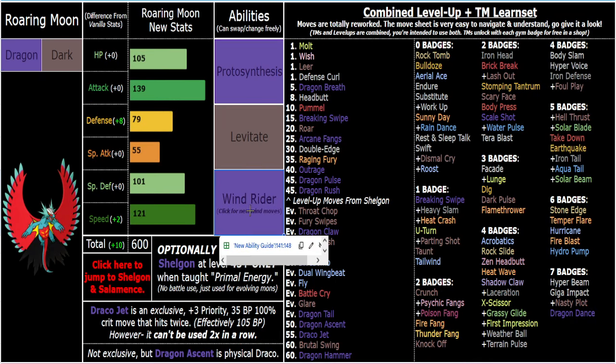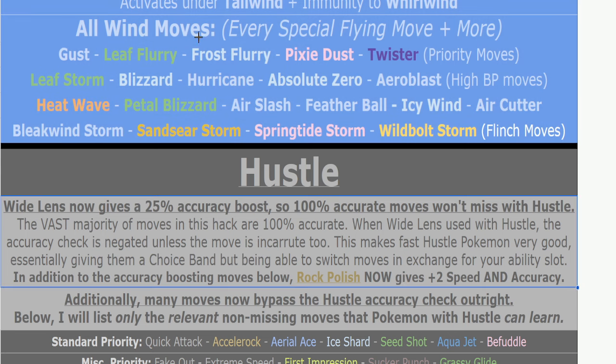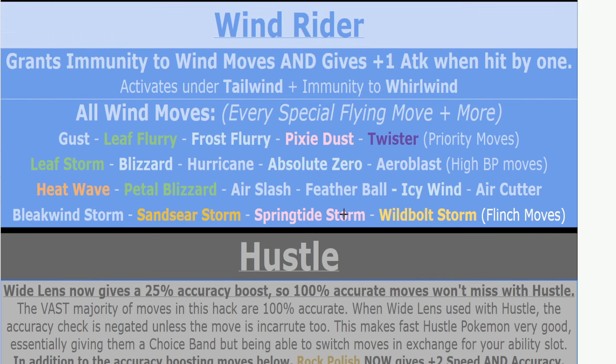So Roaring Moon has immunities with Windrider — tons and tons of new moves from Windrider, there are almost 20. Let me count: 1, 2, 3, 4, 5, 6, 7, 8, 9, 10, 11, 12, 13, 14, 15, 16 — and technically 20, but these four are pretty much never going to be used with the AI. So it's mostly just the most relevant ones versus the AI, because it's not an early game Pokemon, so most AI teams in the late game are not going to have weak priority moves.